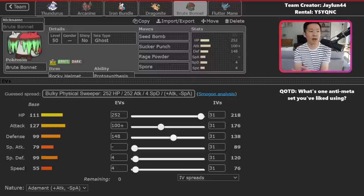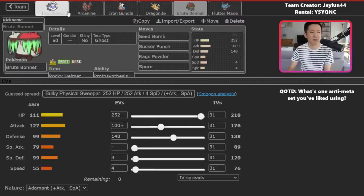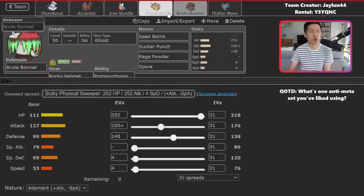Bonnet loses value if it can't get much out of Rocky Helmet. Regular Taunt from a non-Prankster Pokemon certainly works, and you can even run into Misty Terrain Grimmsnarl. Bonnet just matches up really well into a lot of common Pokemon in the format, but it's not without counters. You can also take advantage of the lack of Protects on Flutter Mane, Dragonite, and Thundurus. Switching with this team is a little bit more difficult because you don't have that much defensive synergy — Thundurus and Bonnet are your best switch-ins. Dragonite without Multiscale means it will take more damage, which is something to watch out for.